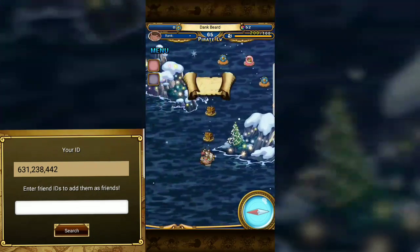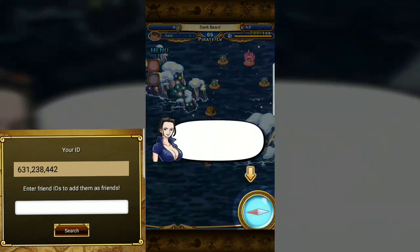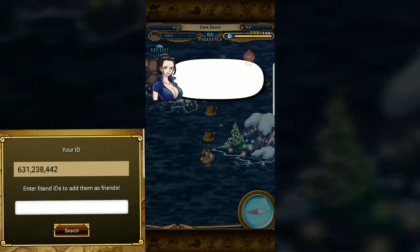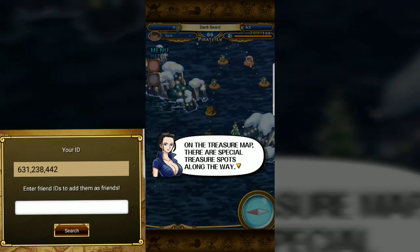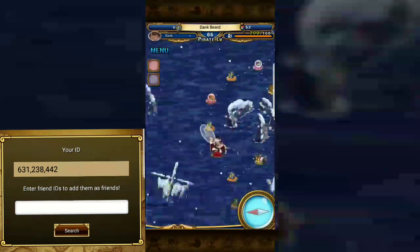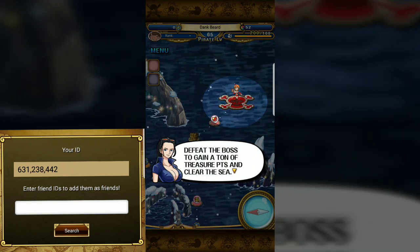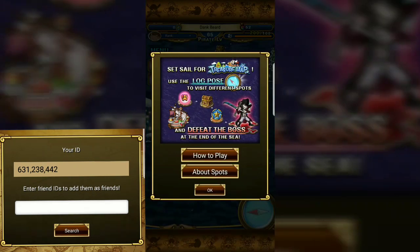Downloading the data. I've never done this before so I'm lost, but Michael is here to tell us what to do. This is the sea for a Treasure Map — use the log pose on it. It uses stamina; you gain one stamina every three minutes. On the treasure map there are special treasures, and at various spots effects will be activated. At the very end of the journey is the sea's final boss — defeat the boss to gain a ton of treasure points and clear the sea.